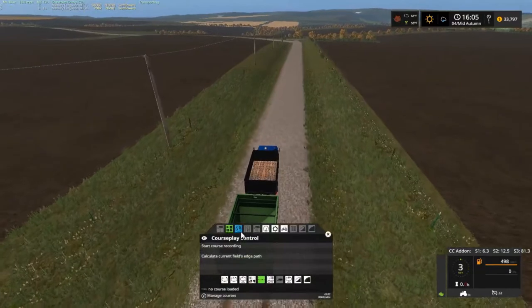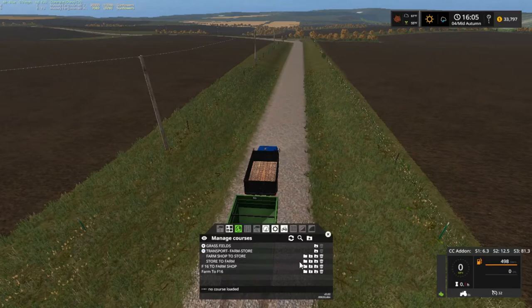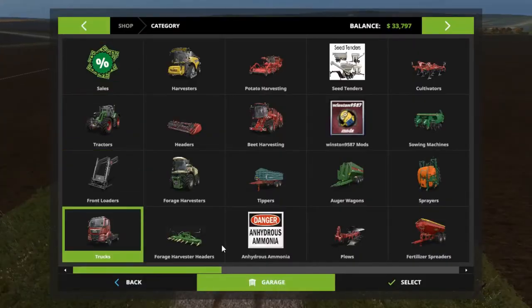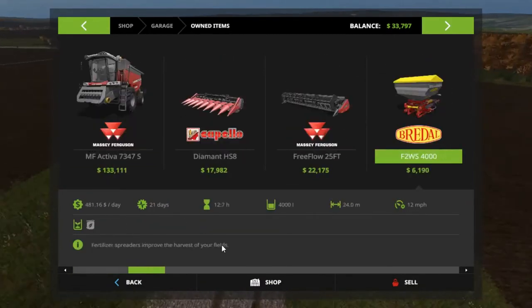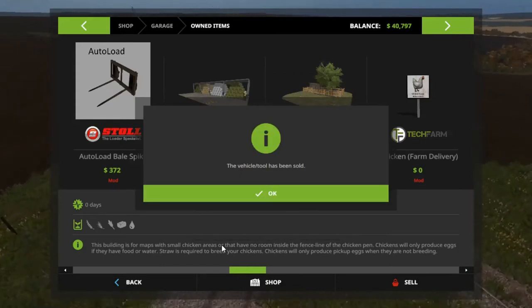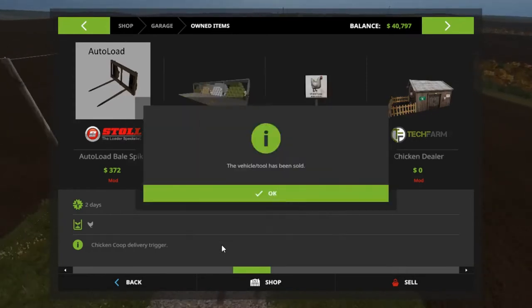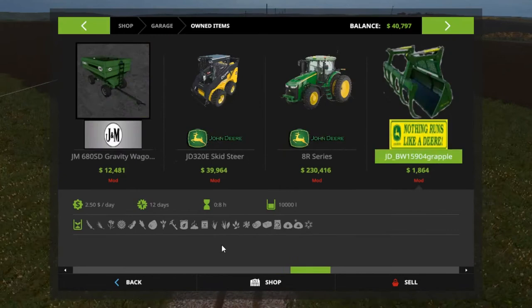We got Course Play set up - farm to store, store to farm. Drive course, stop at the last point. This is long enough for me to go in the garage here. I want to sell the chicken pen back for 7,000 - yes. Care Doka and everything else, it's good to go.